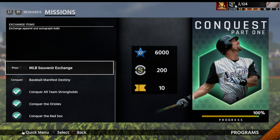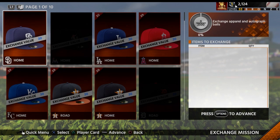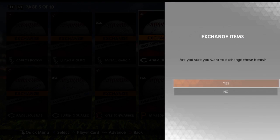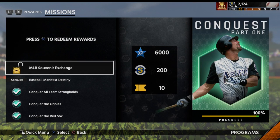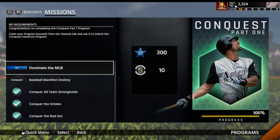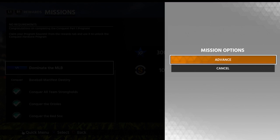Now we've got our MLB souvenir exchange - let's go ahead and do that. We went ahead and got all of our MLB souvenirs exchanged in. And that is gonna do it - 'Dominate the MLB: Congratulations on completing the Conquest Part One program. Claim your program souvenir from the reward and use it to unlock the Hardcore Conquest program.' All right, let's advance that.